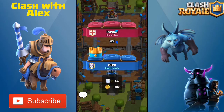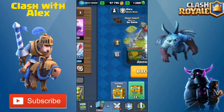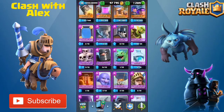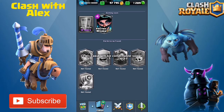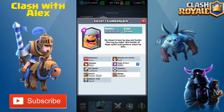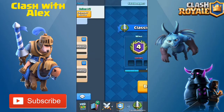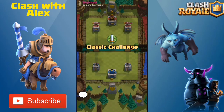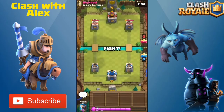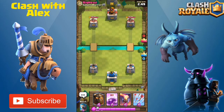Before the next battle — if you didn't know, the next legendary is the Electric Wizard, which I'll pop up on screen. It will be only four elixir and from leaked videos it looks really good. We're going to be playing against Big Head from Gamers Warriors, and this is probably going to be the last battle of the video.